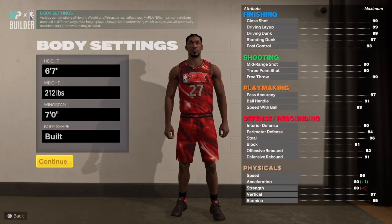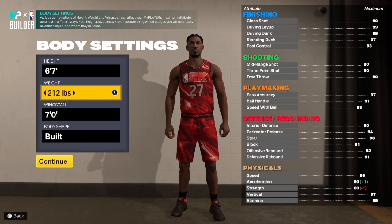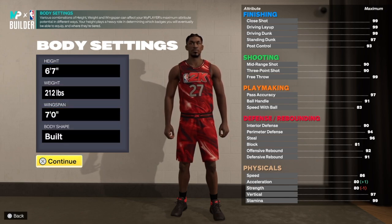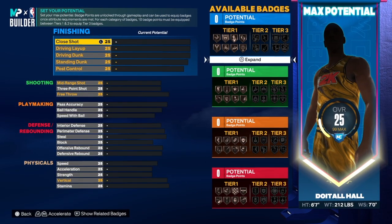We're going small forward position, handle your choice, jersey number your choice. Before we get into it, go down and hit that like button — get this video to 100 likes — and if you haven't already, hit that subscribe button. With this build we are going six foot seven, 212 on the weight, seven foot wingspan, built body shape. Let's get into the build.